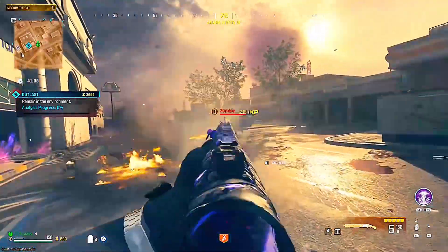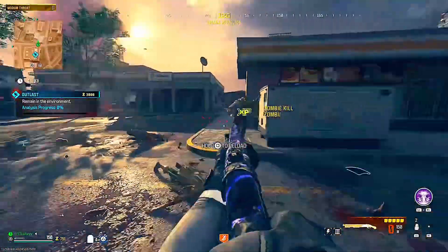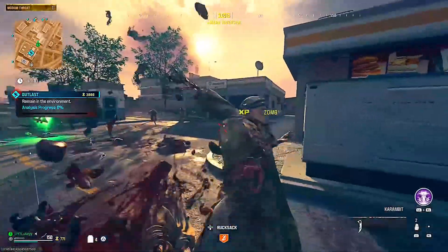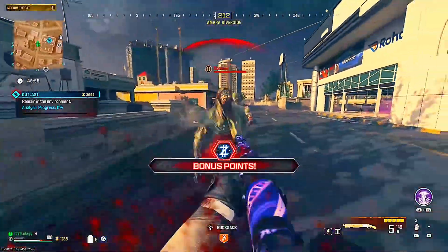There is a cap when it comes to weapon XP though. Every seven levels you get — or 14 levels with a double XP token — you're going to want to leave and then do it over again. If you do this correctly, you can max out a weapon in around 30 minutes with a double XP token. It's extremely easy — make sure to follow for more.